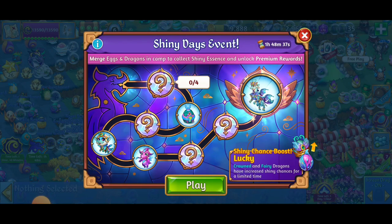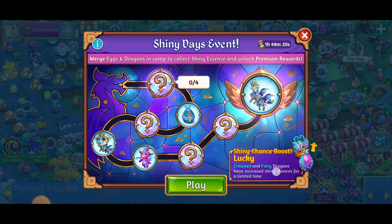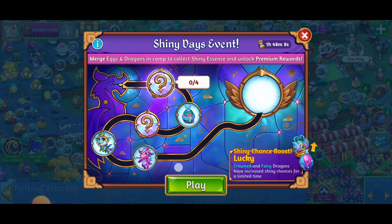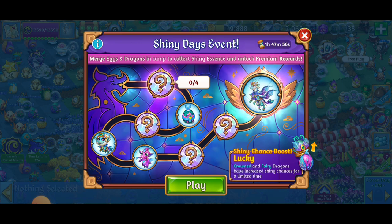Hey what's up everybody, I'm Toasty, we're here playing Merge Dragons and there's another Shiny Days event. This is the second one that I've had and I'm super stoked. Now that I'm a little bit more familiar, let's check this out. You've got two of the featured dragon breeds which have increased shiny odds for a limited time — for this event it's going to be the Crowned and Fairy dragons. We want to merge eggs and dragons in camp to collect shiny essence and unlock premium rewards, and collect more shiny essence from rare and high level dragons. The more rare and the higher the level, the better the rewards.